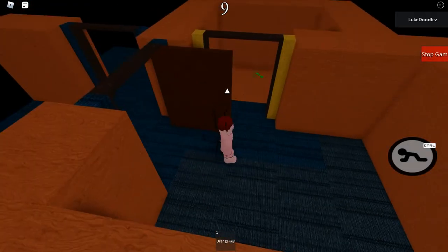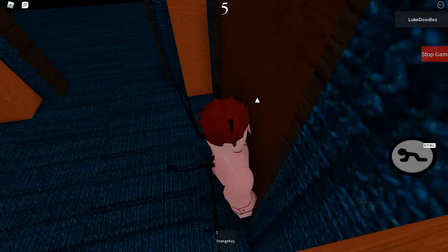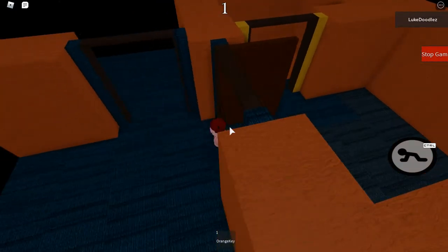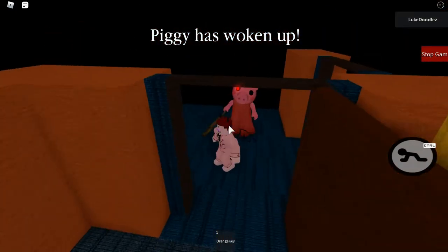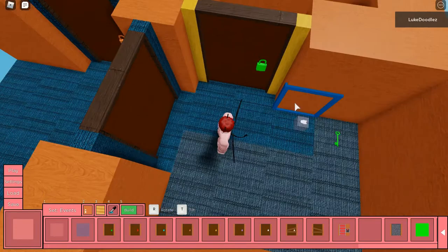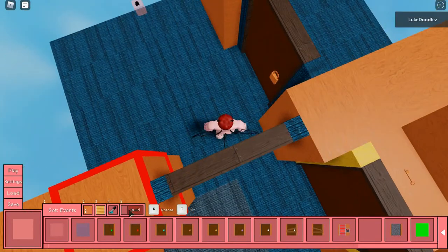I've loaded in — there's a door so I need to get the green key, which opens the green door. Then there's the orange key. Where's Piggy? There she is — hey Piggy, what you doing? Game over! So yeah, that's the new game mode. I'm probably going to do a lot of videos on this game mode, so expect a lot of content on it.